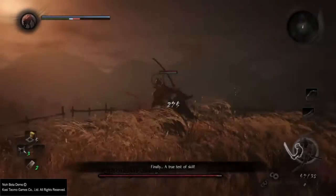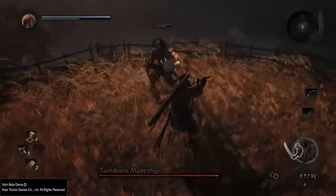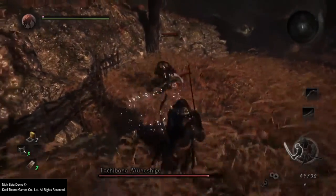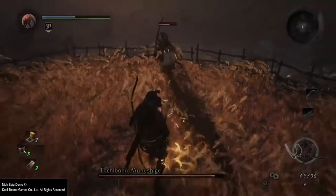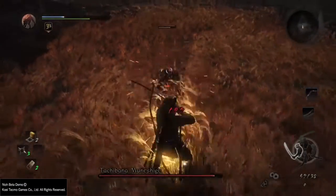The katana combo. This attack is fairly easy to dodge. You just have to keep in mind that it goes from two to five hits, and you don't want to get baited into attacking him in the midst of a combo.